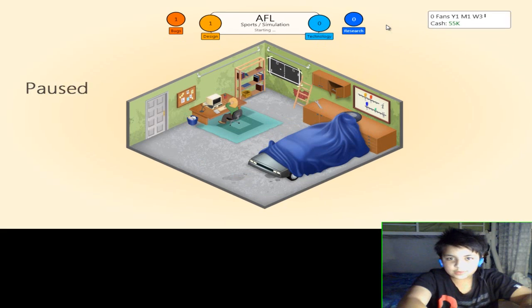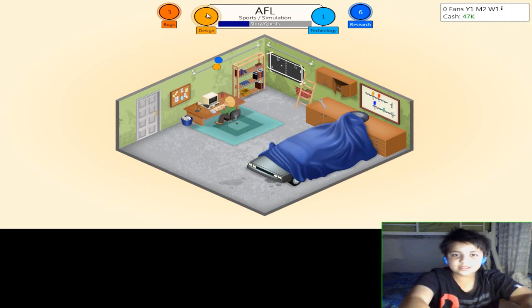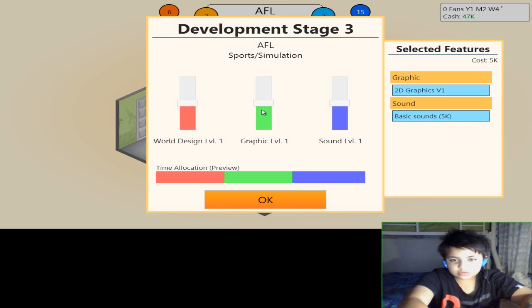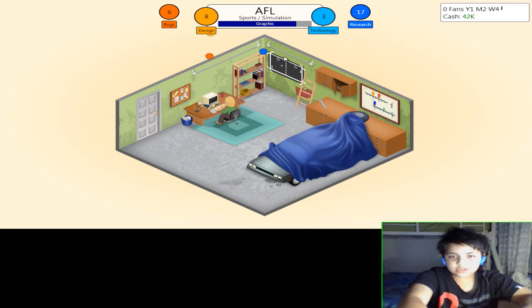What you have here is bugs, design, technology, and research. Bugs are all the things you need to fix at the end. Design covers graphics and everything visual. Technology is harder to explain. Research gives you new topics to unlock so that once you get better you can research new things.